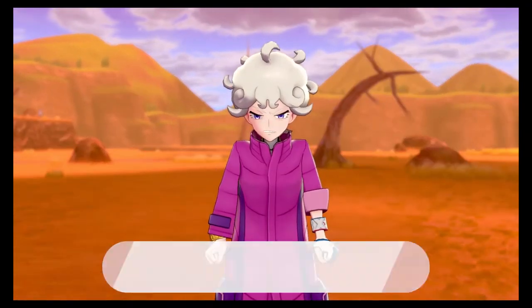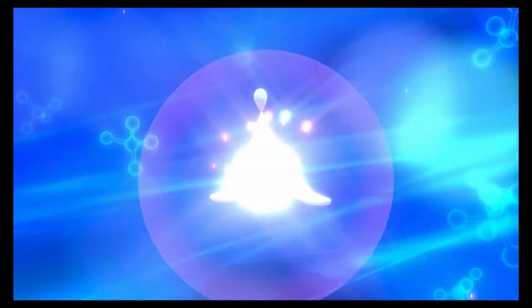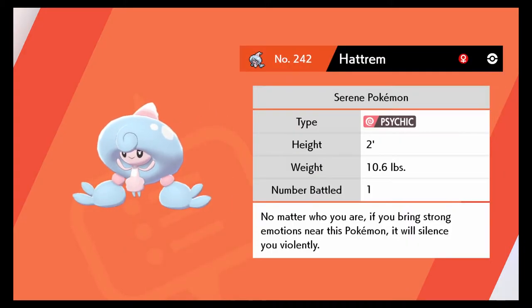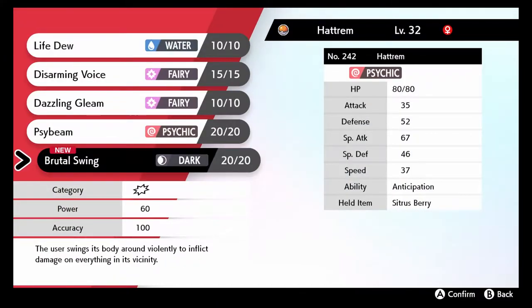I need Toxtricity to learn some better moves because I need a better Poison move — Acid isn't cutting it for me. We're evolving at level 32, I think. Even though we just mollywhopped your cousin. Hatenna, you're welcome to evolve into Hattrem. No matter who you are, if you bring strong emotions to this Pokemon, it will silence you violently. Okay, nevermind — now it makes sense on why this is his Pokemon. And you can learn Brutal Swing, but I can always relearn these moves later on at the Pokemon Center.